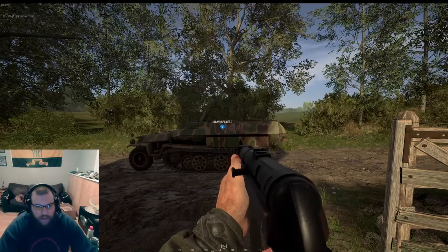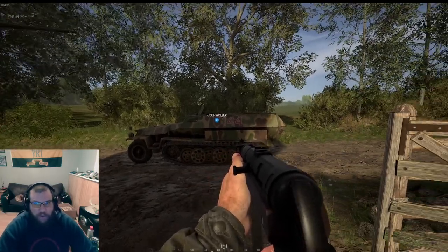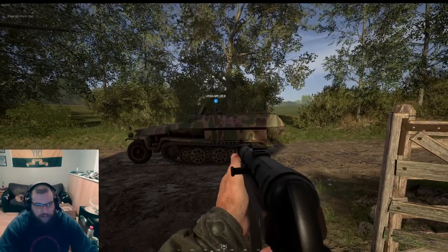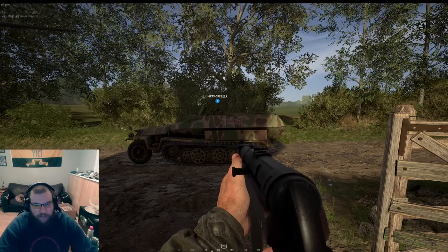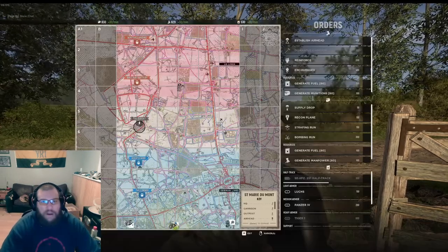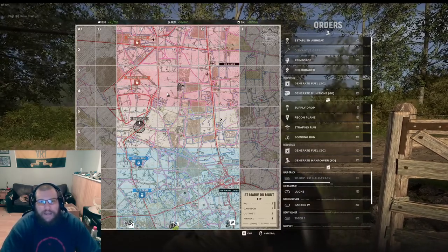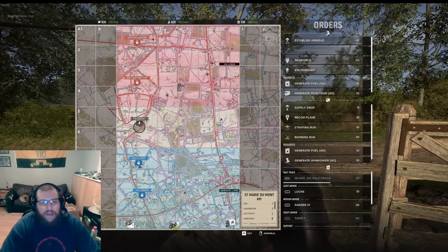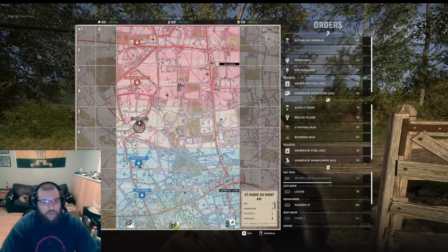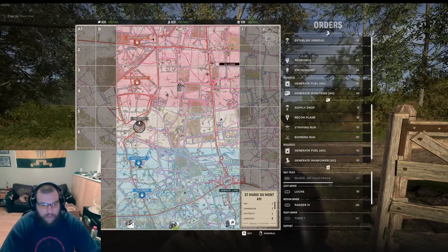I was very against half-tracks when they first came out. I thought their cost — 300 fuel — relative to their use was not worth it. However, through time, playing, and commanding, I have found them to actually be a very useful asset in their purpose of not having that 100-meter lockout radius in the red zone. If you don't know what that is, look for my other video I'm going to be posting soon on tips and tricks for commanding, where I'll go through all that.